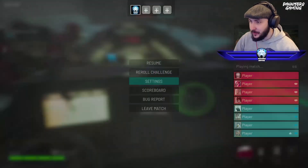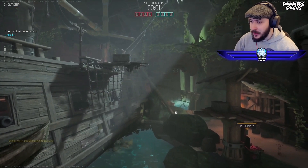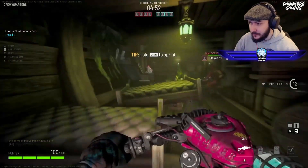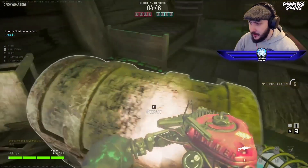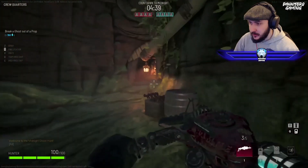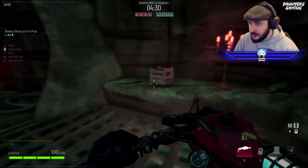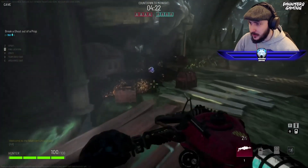We are one of the hunters first of all, so we have to hunt the ghosts. We get different perks and stuff, so we're going to use our perks to try and find these devious little ghosts wherever they may be. We have a little tracker — a little sensor — that tells us where they are, but for now I'm just going to walk around and hit everything.